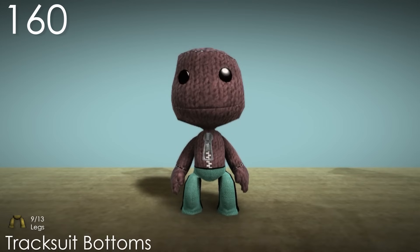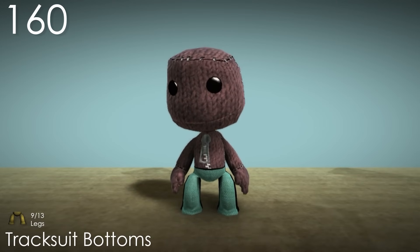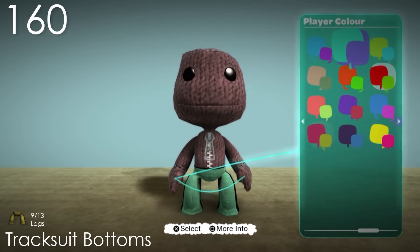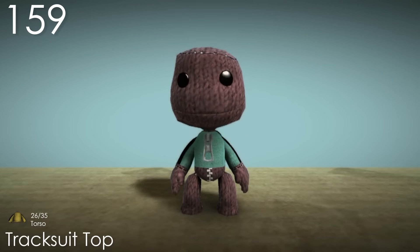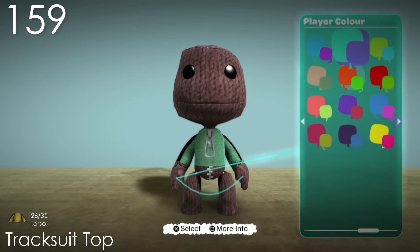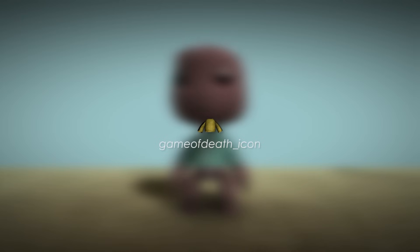Number 160: Tracksuit Bottoms. I'm very surprised that I never knew this costume is a Game of Death reference, which knowing now makes me appreciate it a lot more. This makes the puppet colour work quite well in my opinion, but it is still relatively basic. Number 159: Tracksuit Top. The same thing applies to the other half of the costume, which is only higher because I feel like the bottoms are a bit similar to other costumes. And again, I only discovered what this was referencing due to looking at the file name.